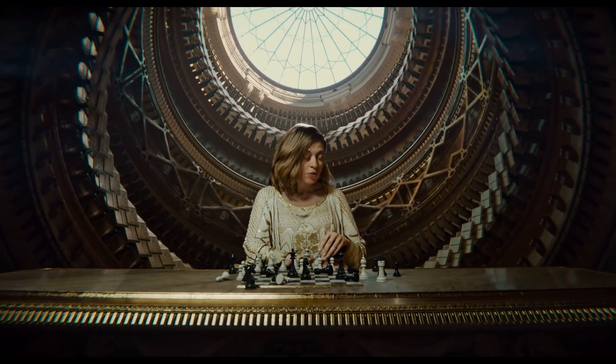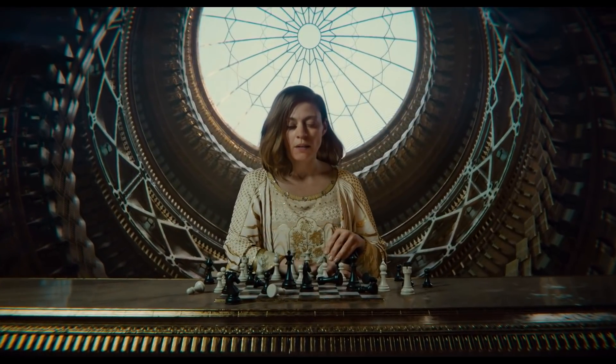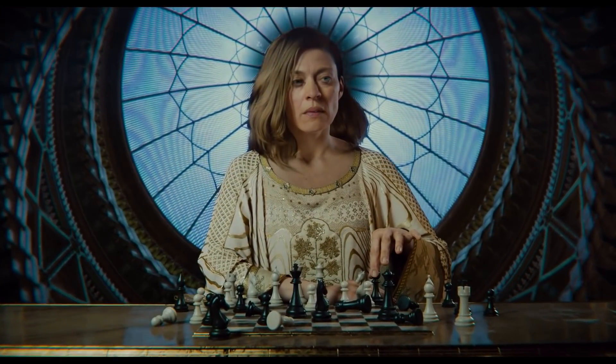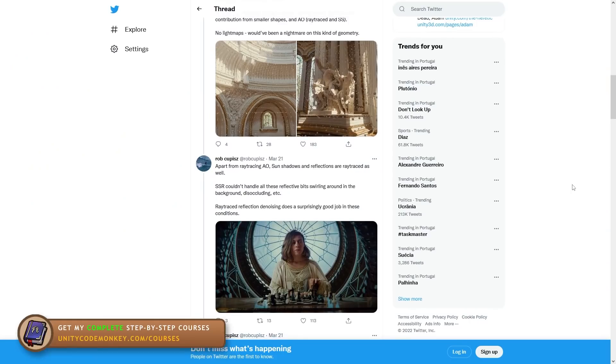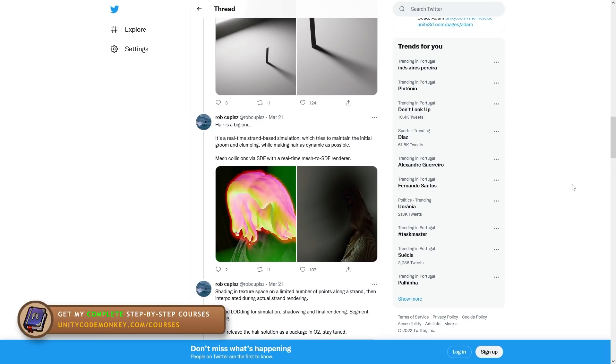Another thing people asked is what version of Unity this is running. Usually these impressive demos require tons of custom things added on top of the regular engine with lots of tweaks, sometimes in the source code itself. But that is not the case here — this one is using standard HDRP on a vanilla Unity editor. It's using ray-traced and screen-space ambient occlusion, ray-traced shadows and reflections as well.